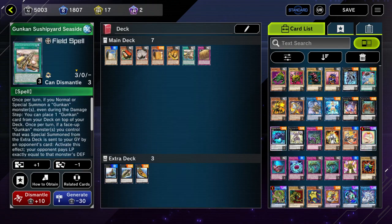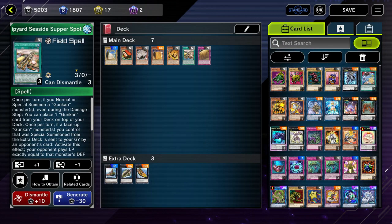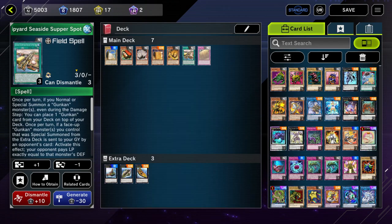The field spell I run as a one-of — or if I'm running it as an engine in another deck, I don't use it at all. Once per turn, if you special summon a Gunkan monster, you can place one Gunkan card from your deck on top of your deck. Also, once per turn, if a face-up Gunkan monster you control special summoned from the extra deck is sent to the graveyard by your opponent's card, the opponent pays LP equal to that card's defense, then you can special summon one Gunkan Shari and one Gunkan XYZ monster using that card. It's searchable in this deck, so running one is not bad.